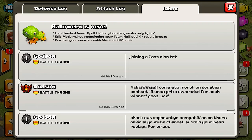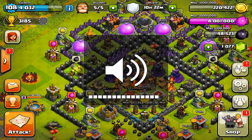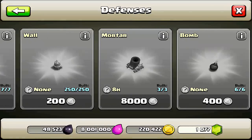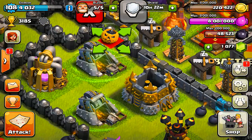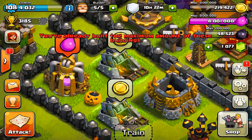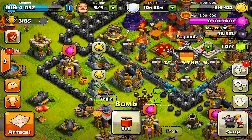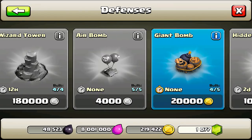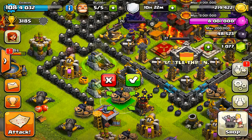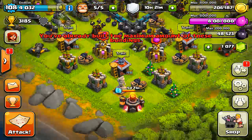Yeah I remember that - upgrade those, pump your enemies with level 8 mortars. Let's see if we can get that. We got some pumpkin bombs - put one of those right in the corner. I think that's all I can get though. Pumpkin bomb - maybe it blows up and you get some candy, trick-or-treat.